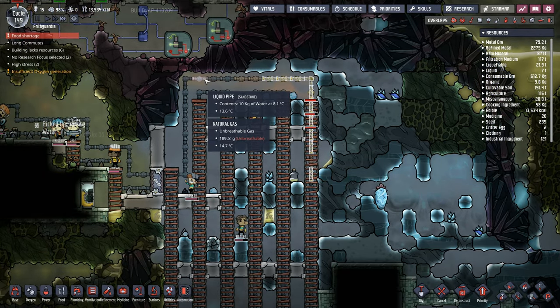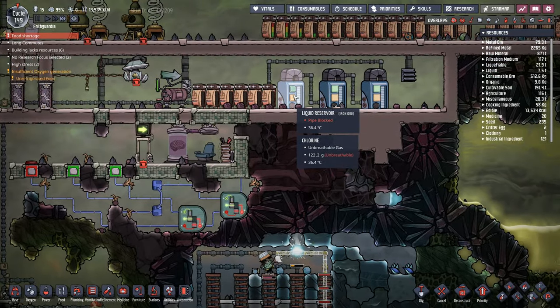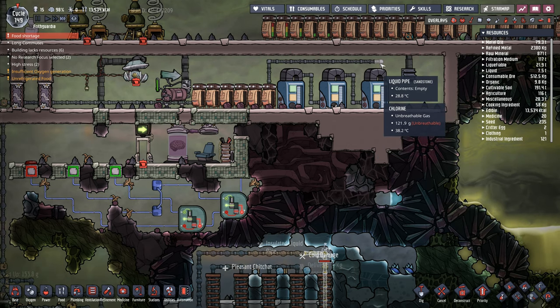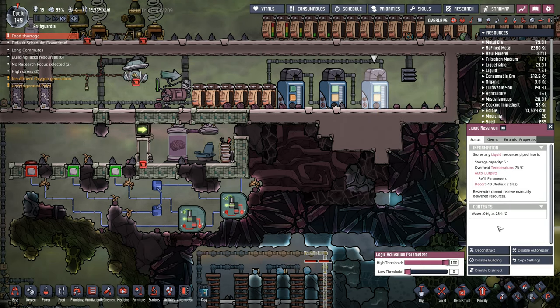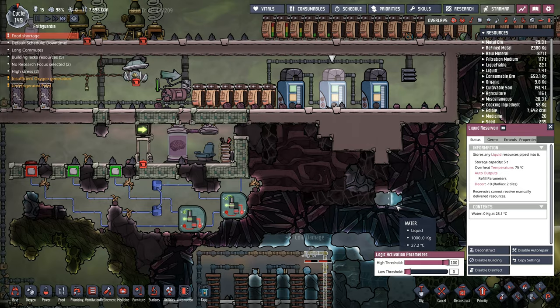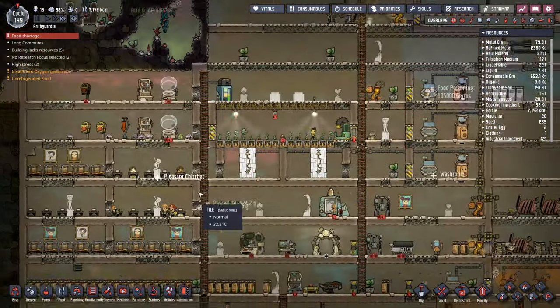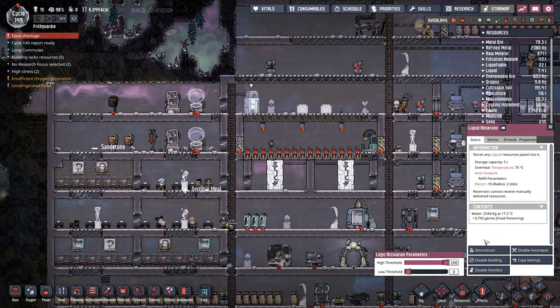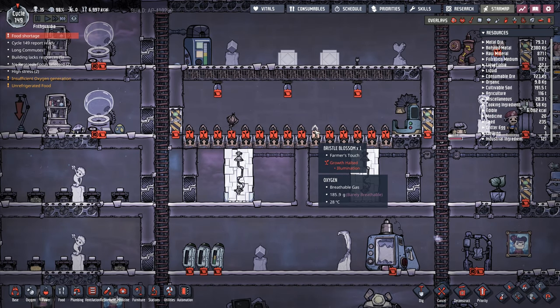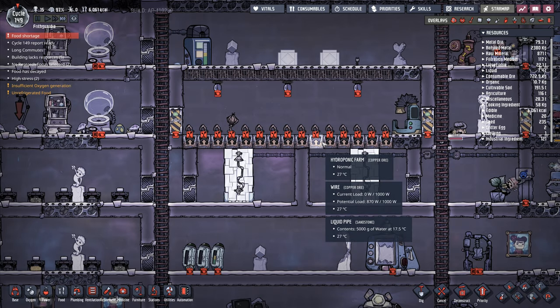Now this is all in chlorine - it's liquid reservoirs right in here. I'm going to have a look at that. Reservoirs cannot receive manually delivered resources. Water, zero kilos, 28. You in here - apparently I've got nothing in there, which means it's all up in this one. And you've got germs. And this here has growth halted - oh, it's illumination. Temperature is 27 degrees - that is really good. The temperature has come down by a long, long way already.